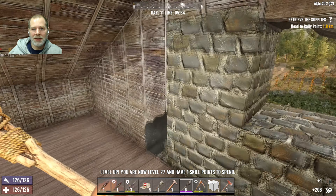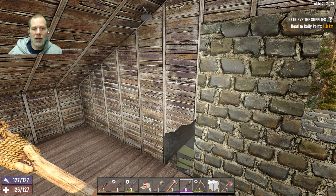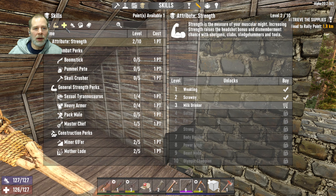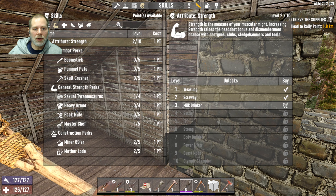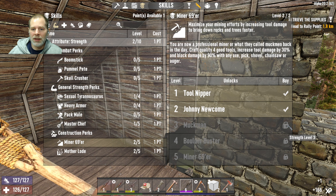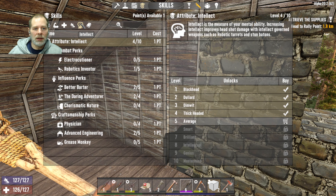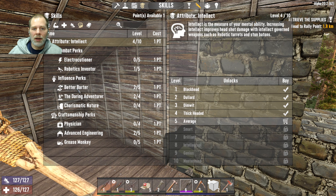Apparently I got skill points for doing that. What do we need to do? We need to bring up our strength so we can unlock more of those perks — that's at level three.